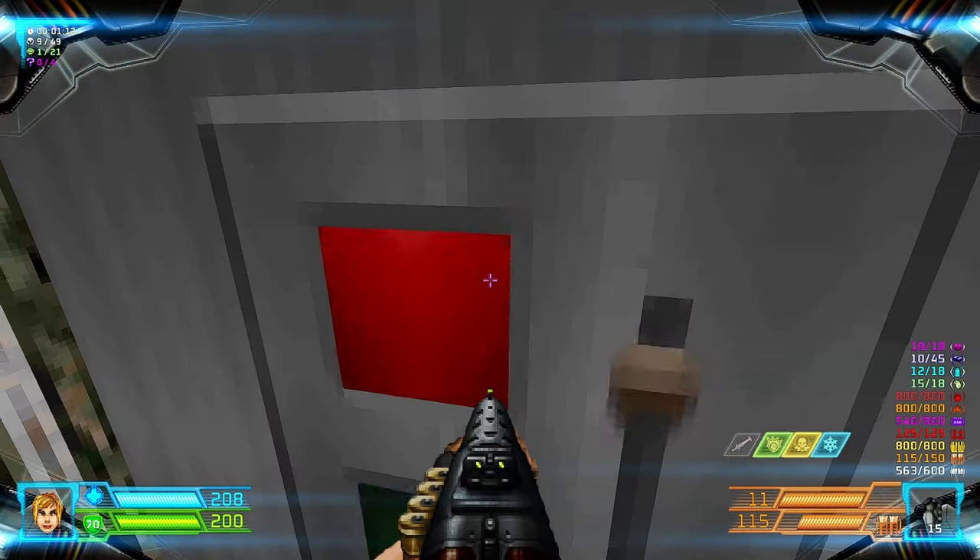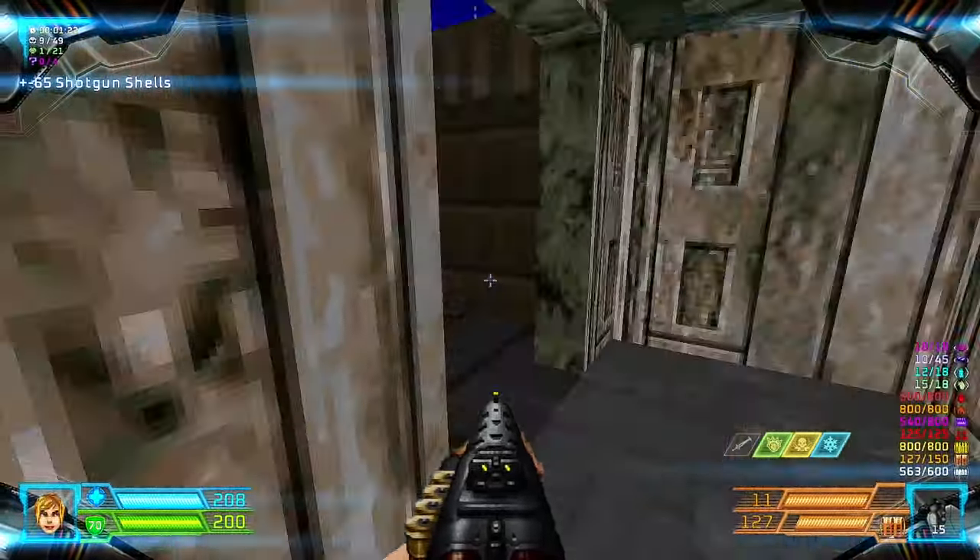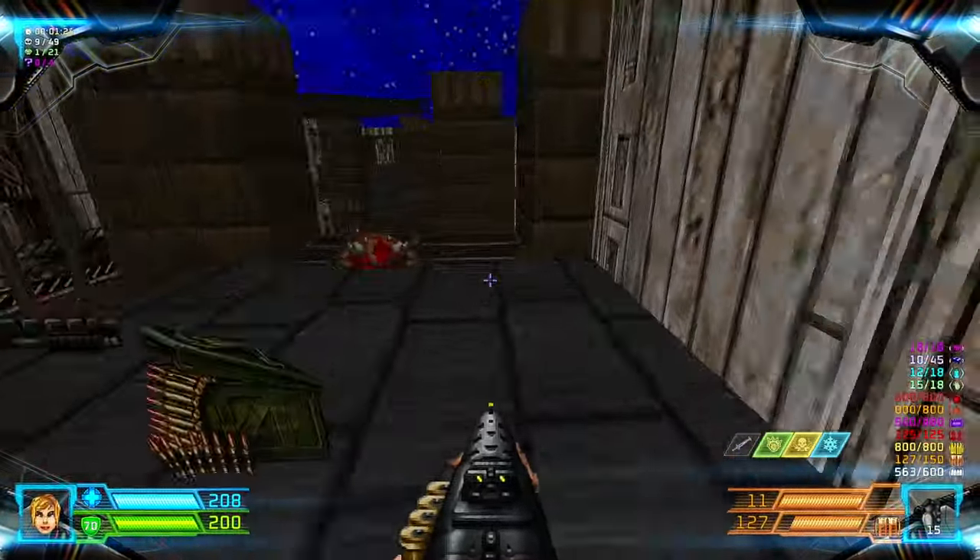Flip the switch to open that door. Grab the box of shotgun shells and then head down through that door we opened.